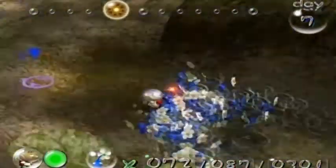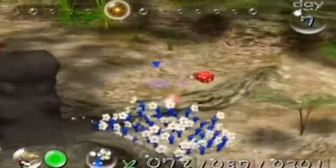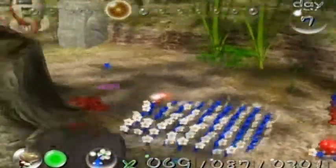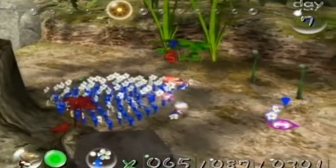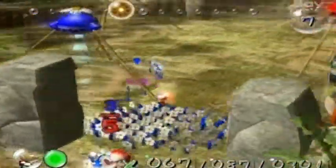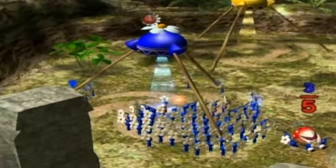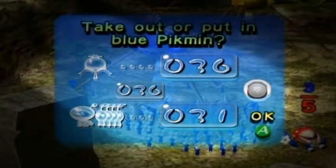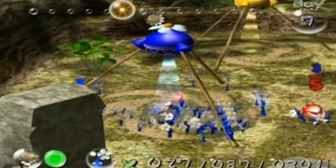Let's go take care of the Snaggrets now. I usually send the Red Pikmin up there to do it just because they'll get it done faster, and I take the Blue Pikmin with me to the Snaggrets - because if they can get the ship part, I don't have to fight all three Snaggrets, just one. They'll take the ship part and go through the water; they're actually smart enough to go through the water.